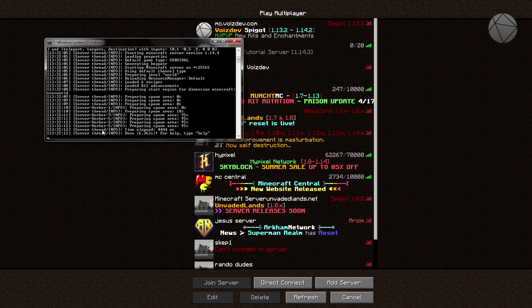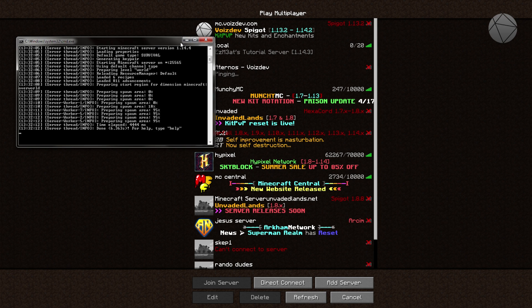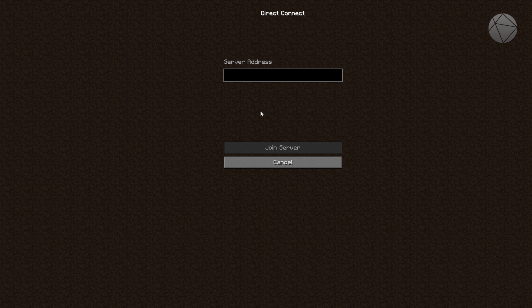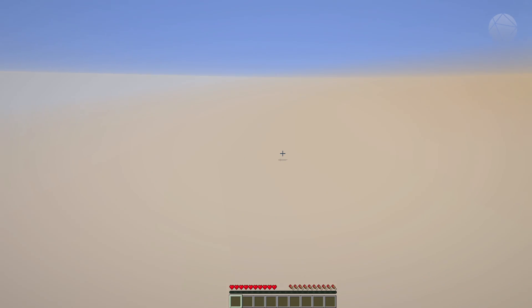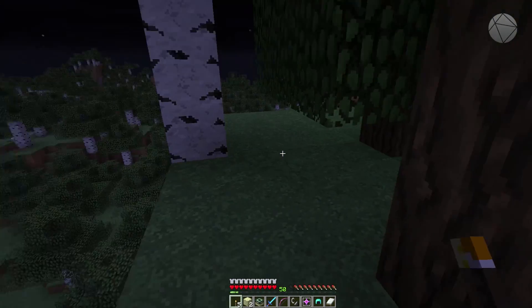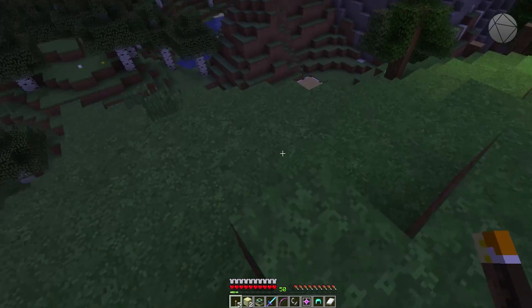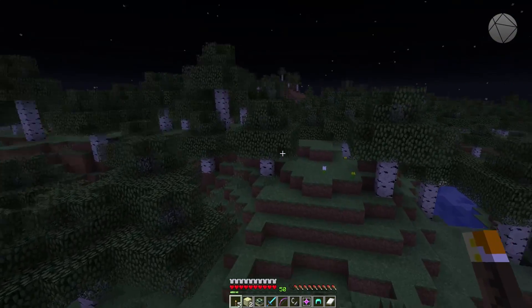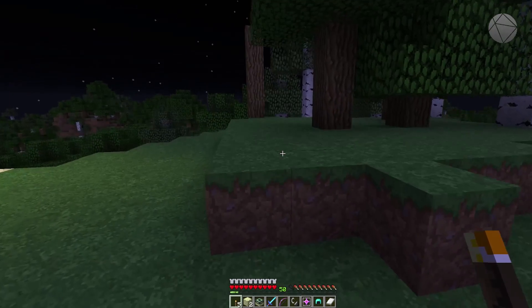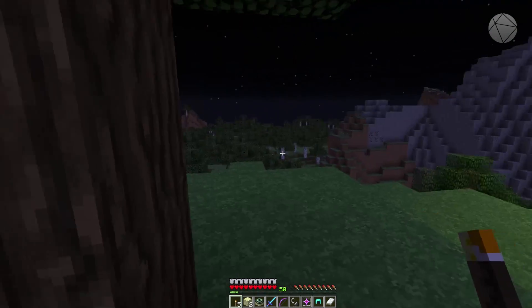I'm going to give you the very basic way to use commands. Here's the server I just started up — normal Minecraft 1.14 server. We're going to join it. Since I'm hosting it on my own computer, all I have to do is type zero and hit join and it puts me right into the world. If you're hosting the server on the same computer you're playing on, you don't need any crazy IP address — zero will work. If you have it on a different port you have to put the port after it, but for our purposes zero will work just fine.